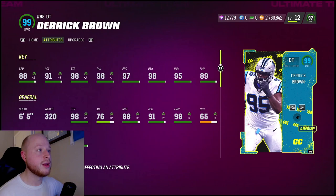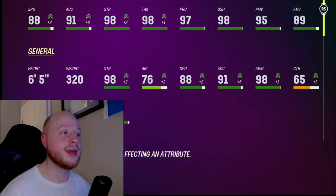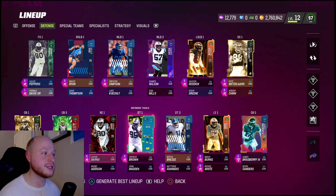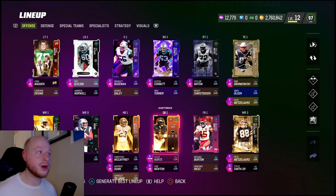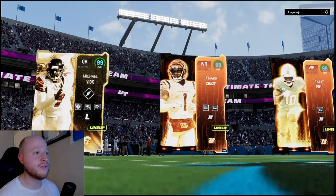He's got 88 speed and 91 acceleration. He's more of a run stuffer, but he's got some pass rush moves too. Not really too good in finesse moves, but he's a big guy — he doesn't need them, he'll just run right through you. Our defensive line is pretty much set. We really don't need another upgrade for the rest of the year. We'll probably get an ultimate legend Julius Peppers at some point and have to decide whether we keep the free safety. If you guys are new, make sure you hit the like button, subscribe, and turn on the notification bell.